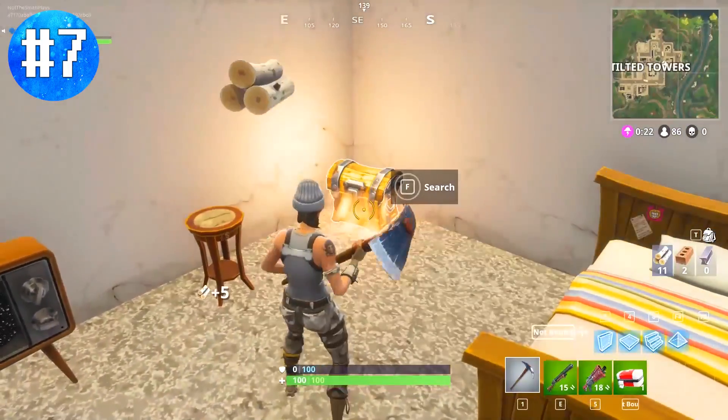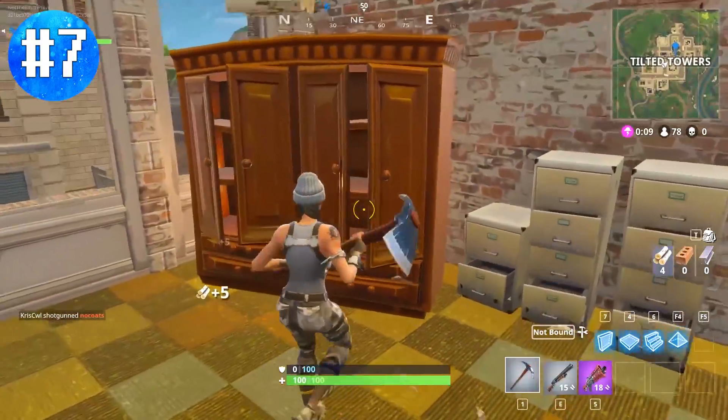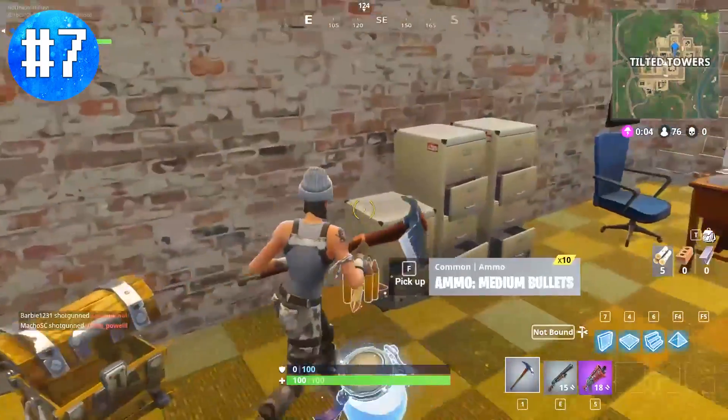At number 7 we have chests located in Tilted Towers — specifically chests hidden behind cabinets. Throughout the entire area there are cabinets that actually contain a chest behind them. These aren't ones you'd go out of your way for, but they're really good to know when you're low on supplies in the hectic Tilted environment. The gameplay shows one in a more eastern house and another in the big business building, though these can actually spawn all over the area.